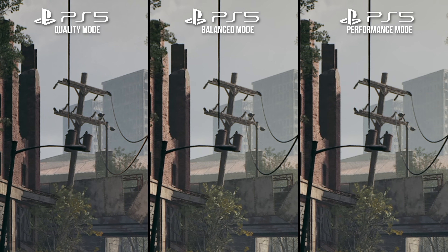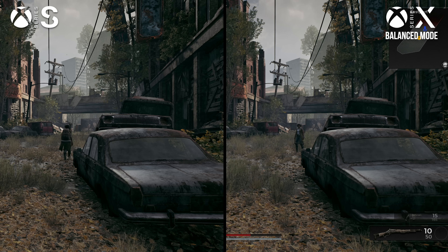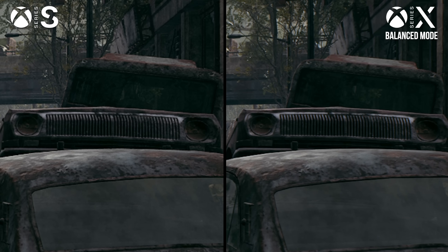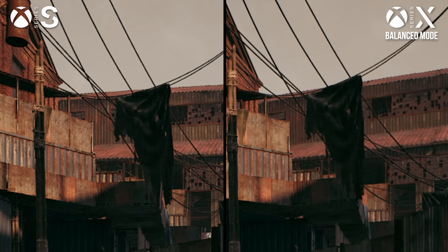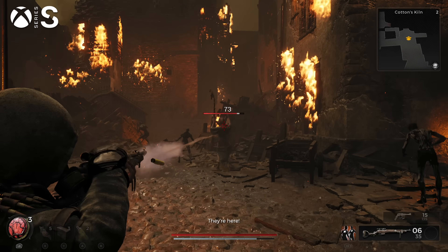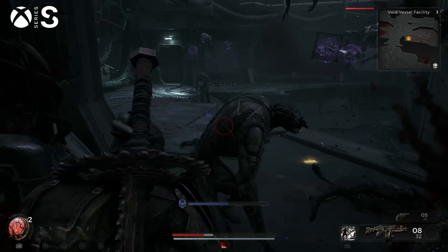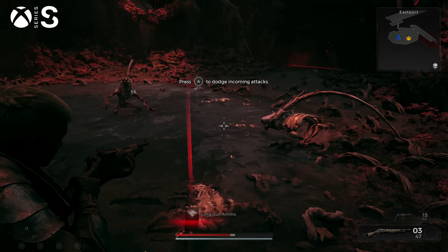That means a fair bit of image breakup in those higher frame rate modes in typical play, though it wasn't too intrusive sitting some distance from a large television, and the motion blur helps to hide a lot of the artifacting. In stills, all modes look just about identical in image quality, though in motion the quality mode delivers a more stable image. Series S looks a lot like the other two consoles but offers just one mode, with visual settings similar to the other consoles' balanced modes. Series S is rendering at about 900p internally, but unlike the other machines, this is upsampled to 1080p, so the final resolve is substantially less detailed. The Series S version also runs at 30fps and without any form of motion blur, so the image can look a bit choppy and somewhat aliased at times.